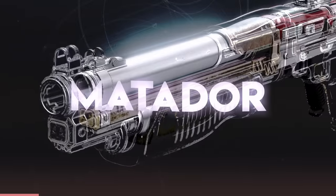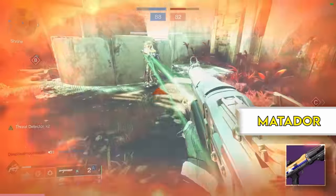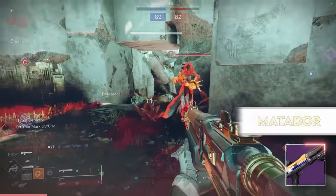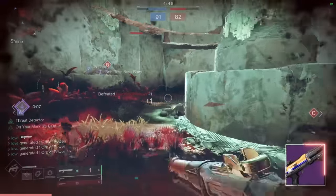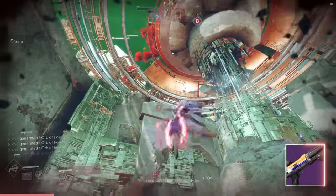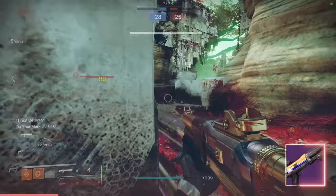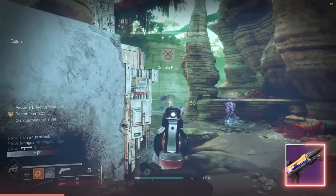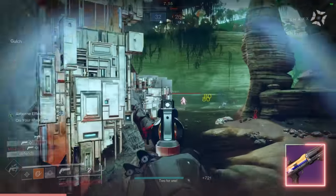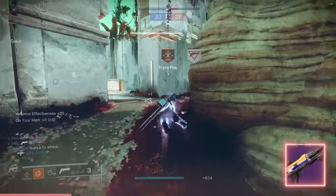Number two is the Matador 64, probably the most popular one out there right now. It's the precision king — best spread archetype — and you can get that dreamy Threat Detector Opening Shot roll. You're dealing decent damage on this archetype, needing only 10 pellets out of 12 as long as they're running lower resilience. Next time the dungeon's in rotation, I highly recommend going and grinding for this.